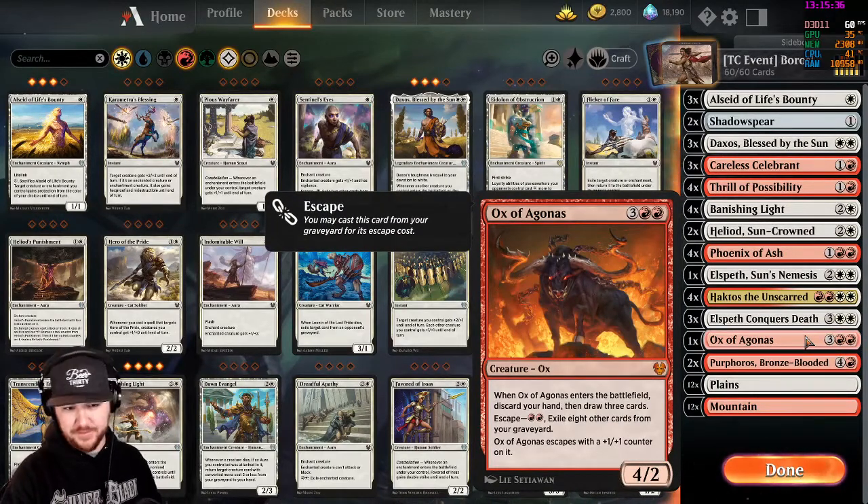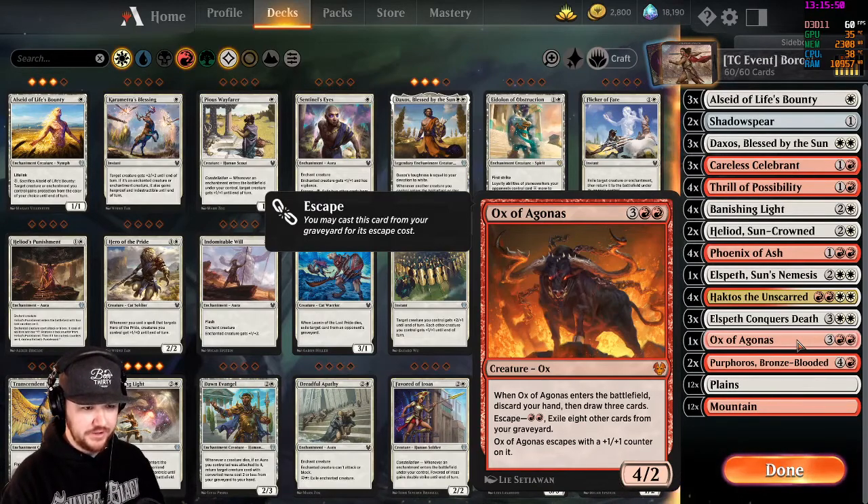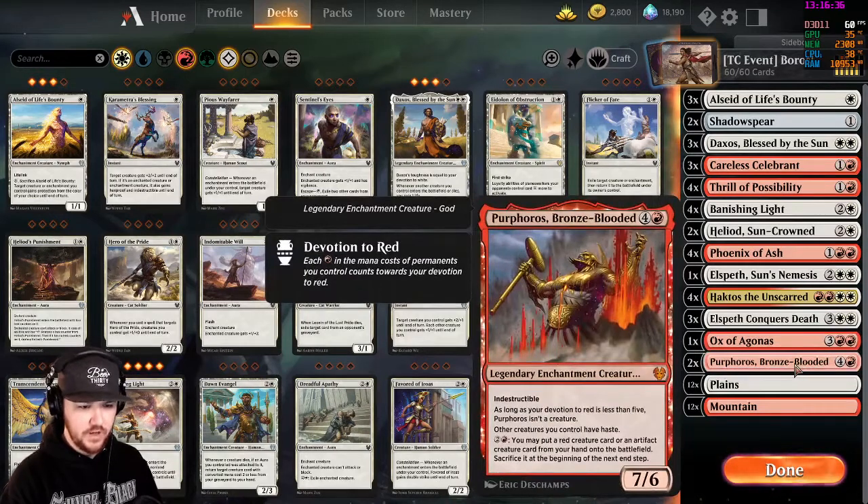Three copies of Elspeth Conquers Death: two plains three colorless for an enchantment saga. Chapter one exiles a target permanent your opponent controls with converted mana cost three or greater — a no-brainer for dealing with big end-game spells. Chapter two makes non-creature spells cost two more to cast until your next turn, slowing down removal or card draw mid-game. Chapter three returns a target creature or planeswalker from your graveyard with a plus one counter or loyalty counter. With 22 creatures in the deck, bringing one back is very valuable. One copy of Ox of Agonas: when it enters, discard your hand and draw three cards, excellent for card draw in a Boros shell.